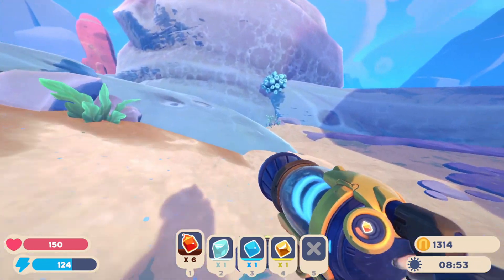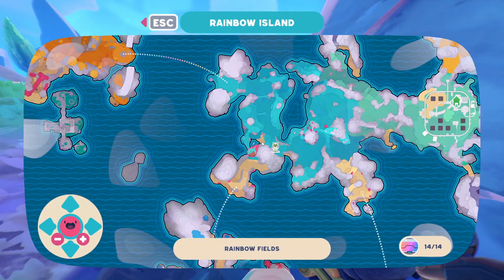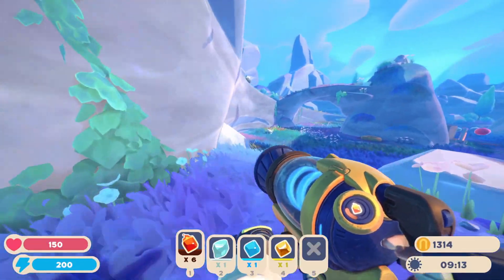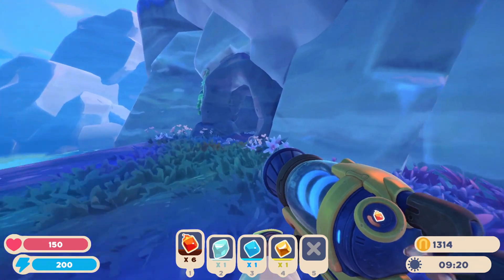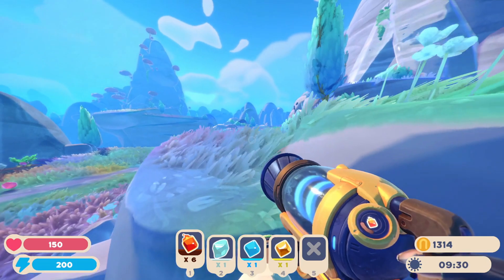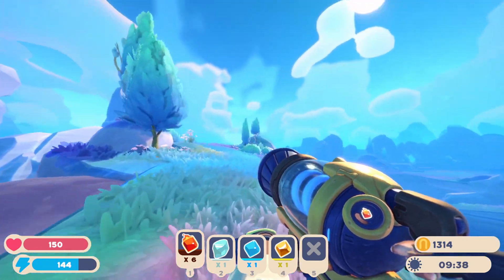Go around the patch of ocean right here, get to this green thing, then drop down, turn around, and come right down here - there should be a cave with another treasure pod in it. Then turn back around, come back to where you just dropped down, jump up onto these rocks over here, and there will be another treasure pod hidden in these bushes.